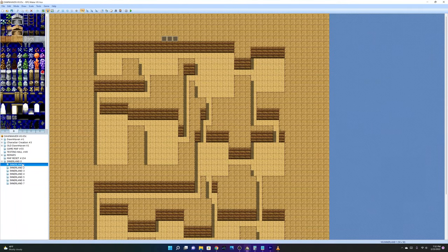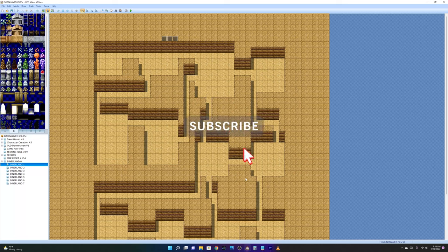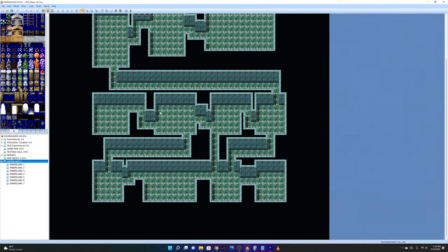Even if you do reach the third level there's a chance the chest might not even spawn. If you need help setting this system up or doing something similar, comment down below. If you want to play the game, the link to my Patreon is below — it's one dollar to access the game, or three dollars for the latest updated version versus the older version at the one dollar tier.